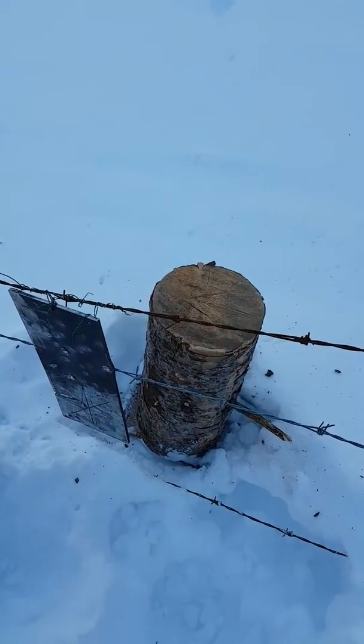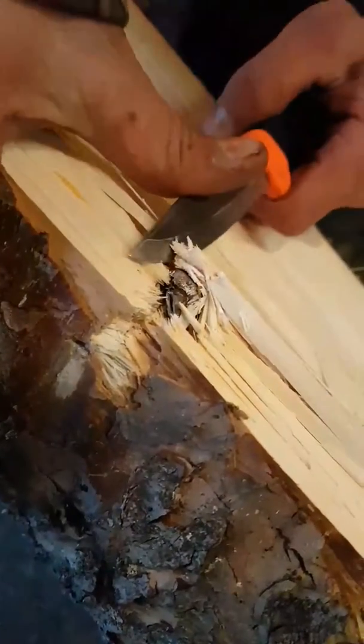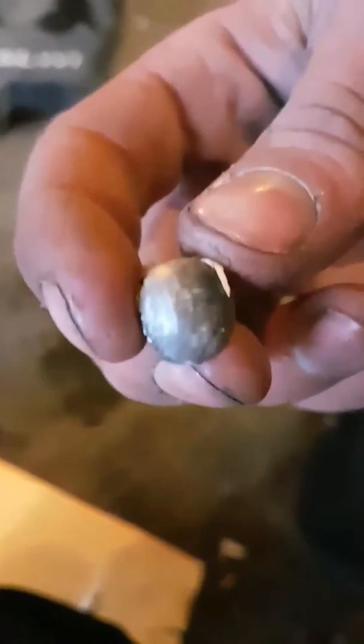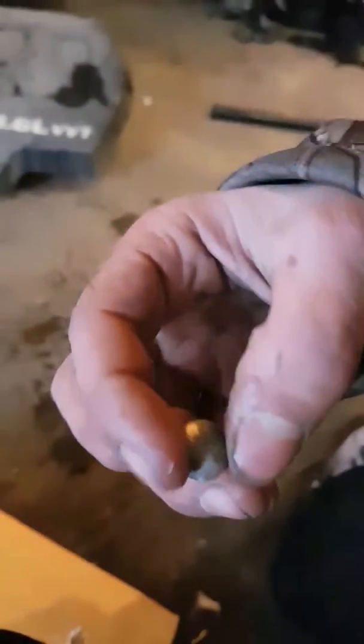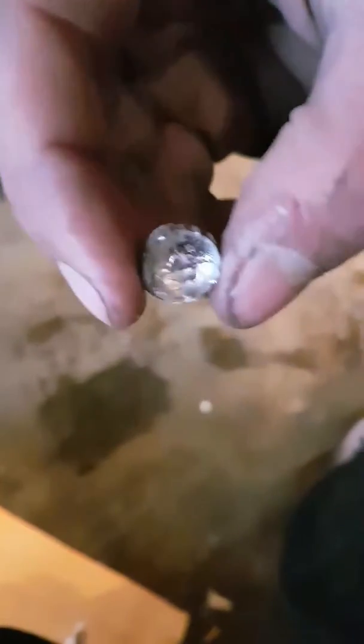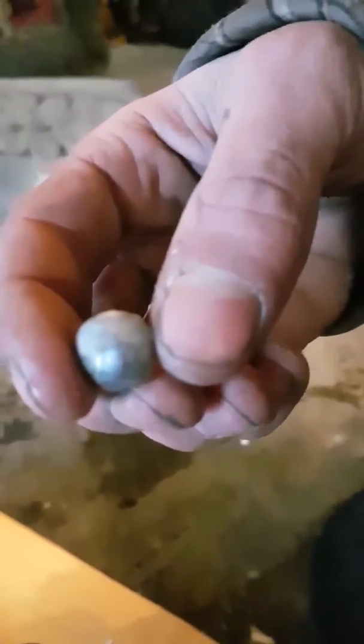Let's go cut open this piece of wood and see what we got. There it is — let's see if we can get this thing out. That thing mushroomed beautifully. The back fell out. These are very cheap ammo — only 13 bucks for a box of 20 — and look how they mushroomed. Very interesting.